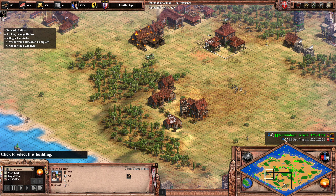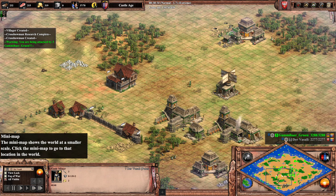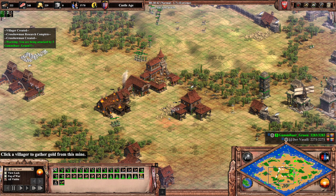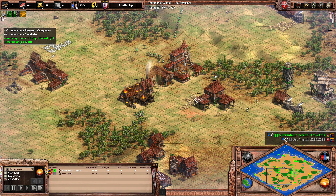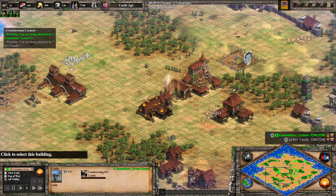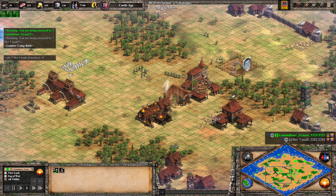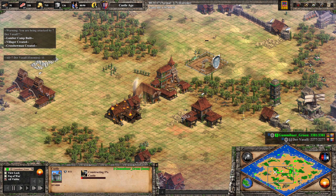I don't get why he's now vacating his initial TC — that does not make any sense. Now there's only a single villager there, so these units can just dive underneath the town center without fear. Now the dreaded push is coming in — villagers are being pulled and they're going to drop a castle into the face of Vassal. I would say that's a little bit too defensive — make it more aggressive, put it right into Vassal's face. But yeah, it will suffice.